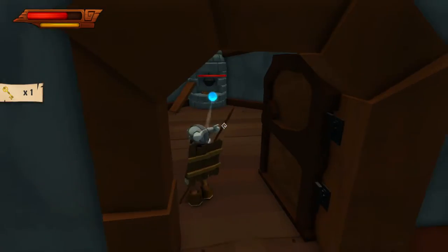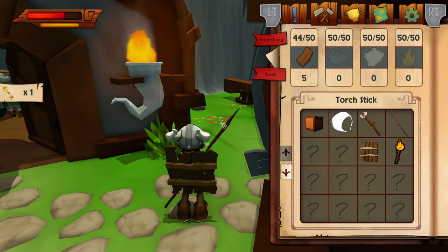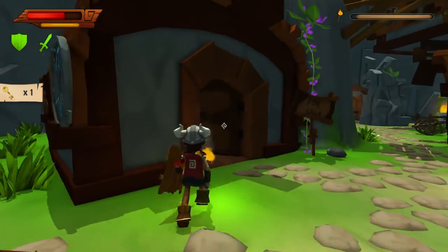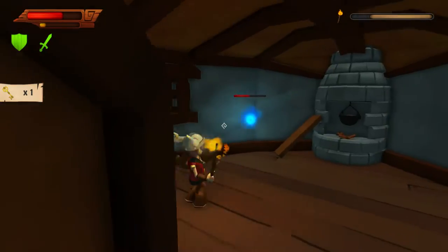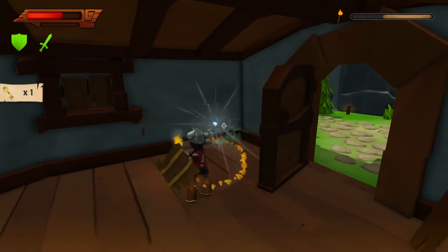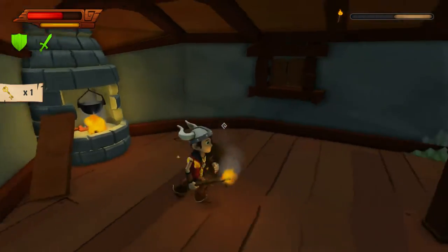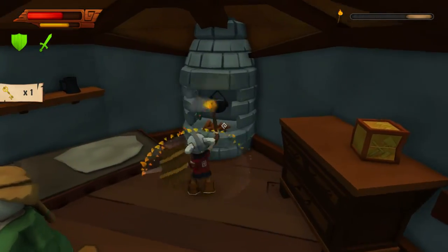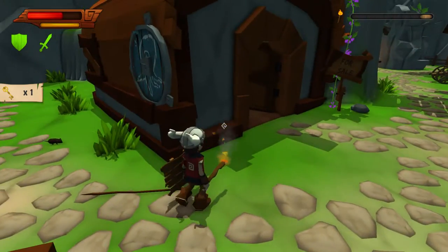There's definitely somebody in here - let's go with the torch! We gotta craft one of those and light it. Now we're going in to fight. Let's block with the shield. Yeah, come on! We're taking a bit of damage - we need to heal up in between. One of them is down. Let's see if we can light the furnace across the way too - that might be an achievement to light all the furnaces in the game. There we go, you are lit!